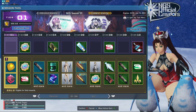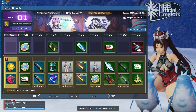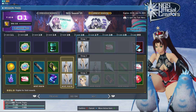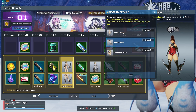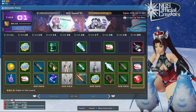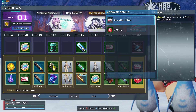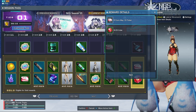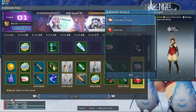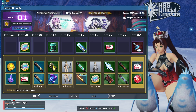We did get a new mission pass today. NGS season 20 was released today. There's some pretty cool looking items that got added in here. There's some more of the Phobos armor units that got turned into accessories — these are really cool. And on tier 20, there's a refined form May 23 ticket. This allows you to access any item you want from the new star gem scratch that got added today, the May 23 refined form. We'll go over that here in a moment.